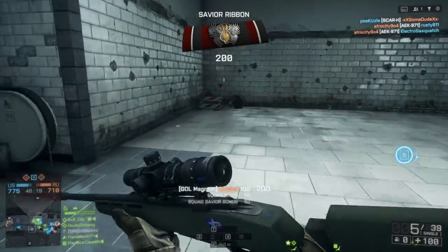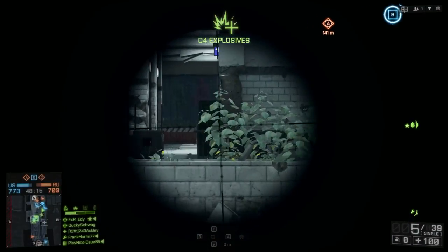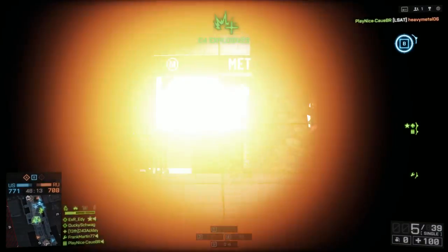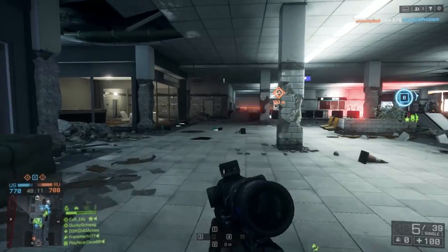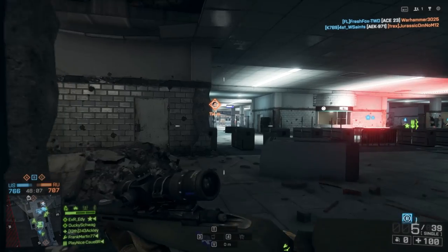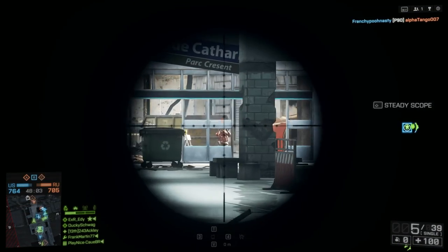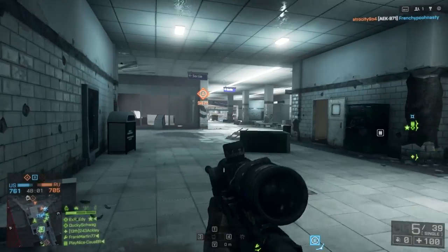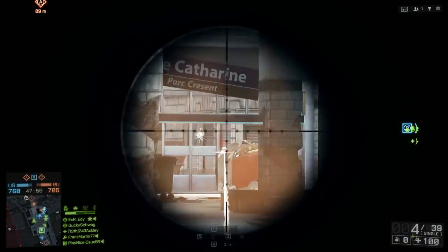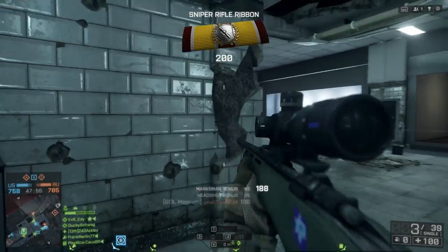I know you're looking at that 63 and thinking that's supposed to impress me — it is. It's the fastest shooting bolt action in the game. The difference is it gets a few shots off before the SRR gets two. You've got to keep that into consideration. This is probably the best well-rounded bolt action in the game, if not the best overall bolt action in Battlefield 4.